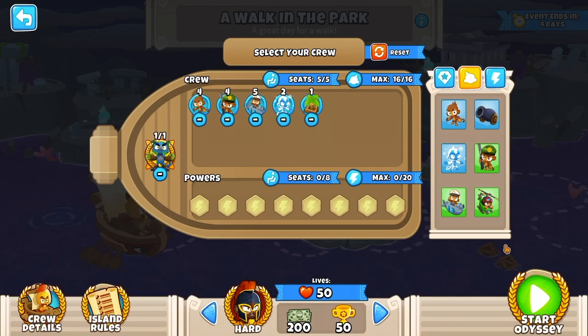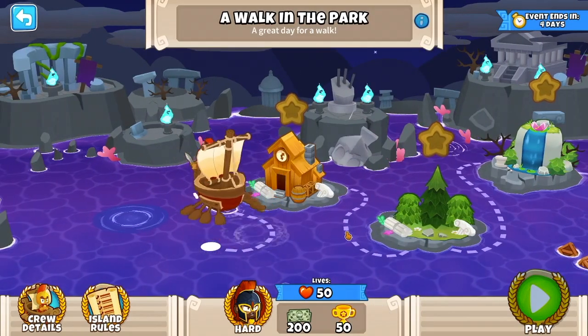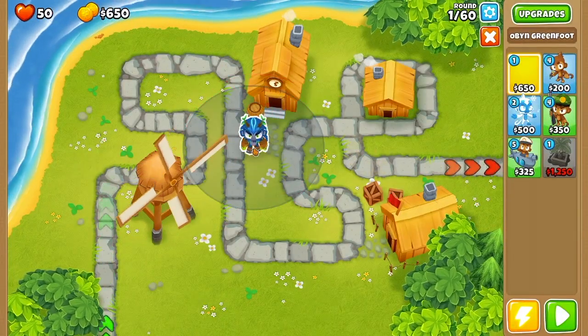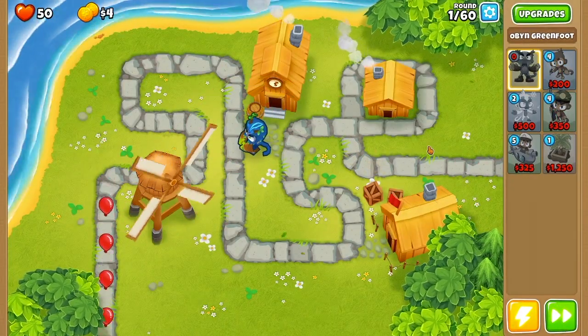Our roster is going to be four dart monkeys, four snipers, five subs, two ice monkeys, a banana farm, and Oban — and absolutely no powers. On the first map we are going to place down Oban right in the middle of the map and hit play.